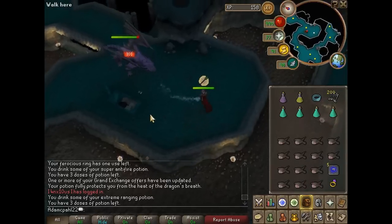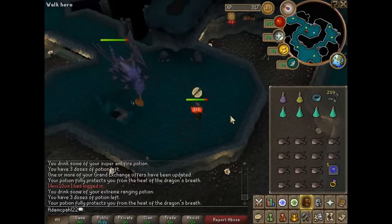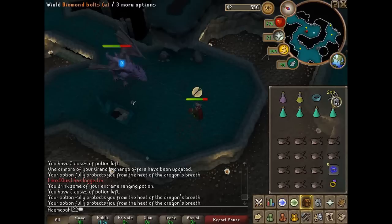In this guide I am using ruby enchanted bolts. Their special ability means that you will hit 20% of the monster's health at the expense of 10% of your own. You should use ruby bolts until the mithril dragon is at half health and then switch to diamond bolts.